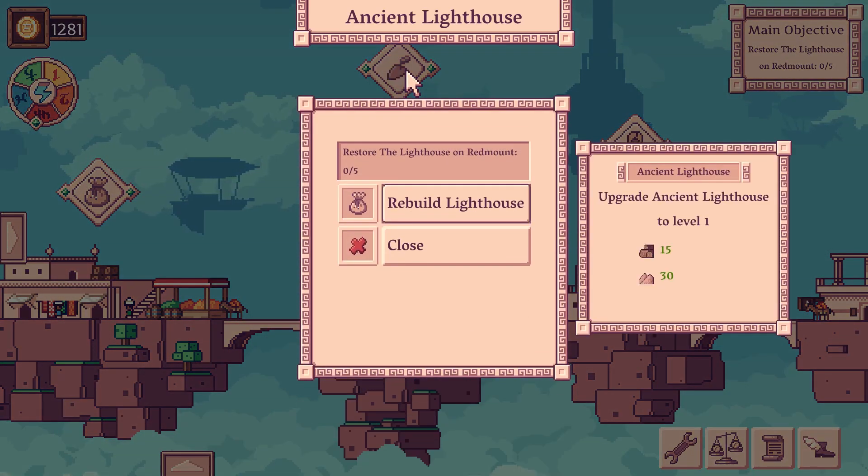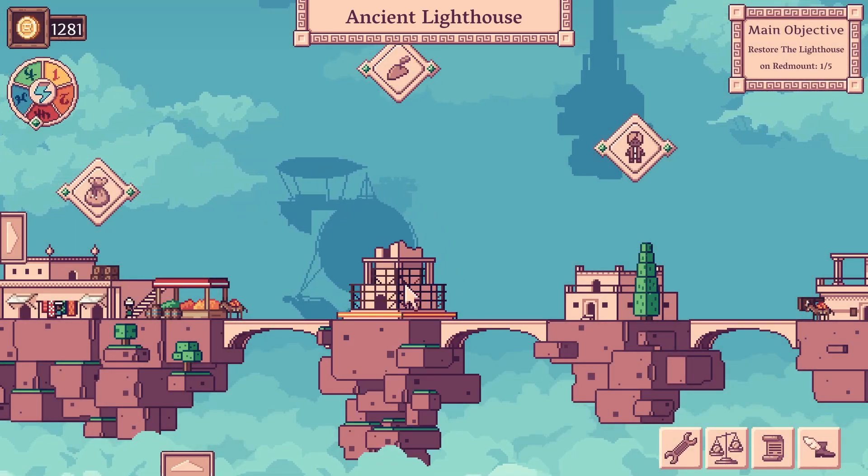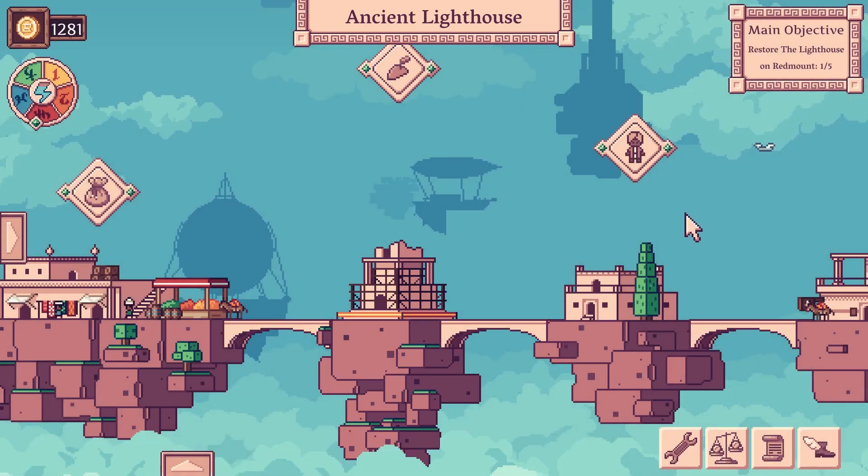It's finally the moment for us to restore the lighthouse on Redmond! I have no idea what's going to happen but let's take a look! Oh, look at that — it's slightly getting built but we need more to continue upgrading it. Now we need 20 stone. Okay, we can definitely get that, that's not too hard!